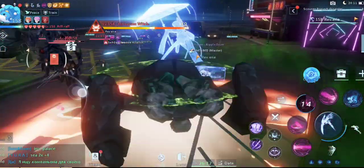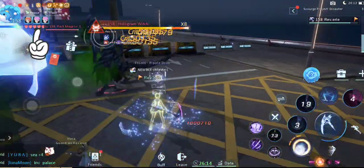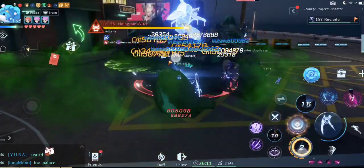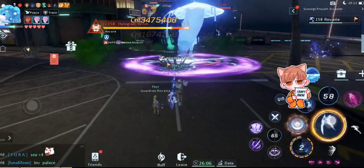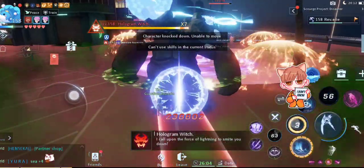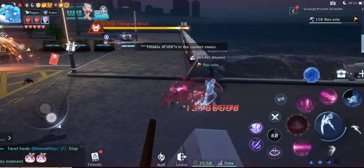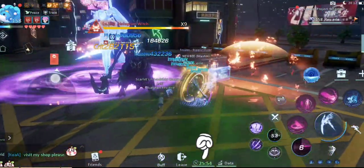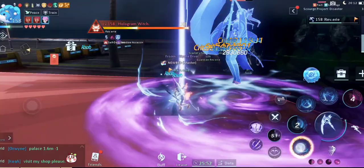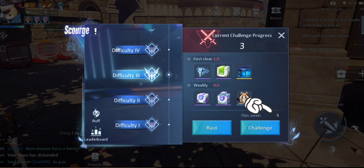You do have life points in this event — about five life points at difficulties one, two, and three. It reduces to three or two life points at difficulties four or five and above, getting fewer as you go. Your life points replenish immediately after successfully completing a dungeon. However, if you fail due to timeout or life points running out, you will lose an attempt for that difficulty, and you only have five attempts per week per difficulty.